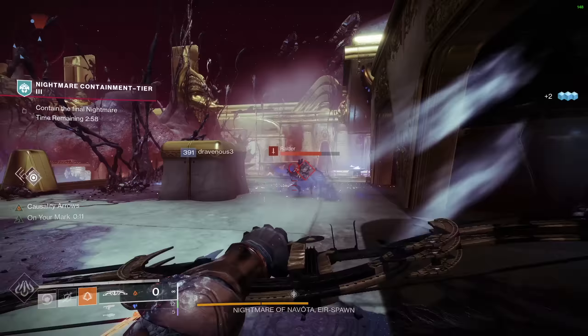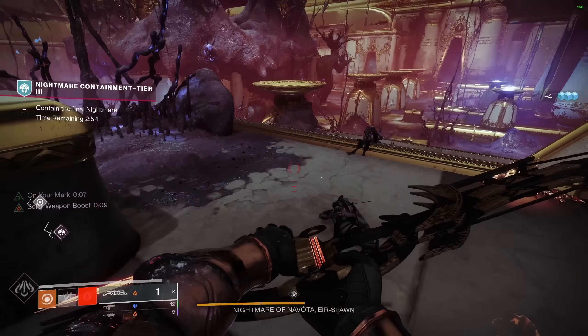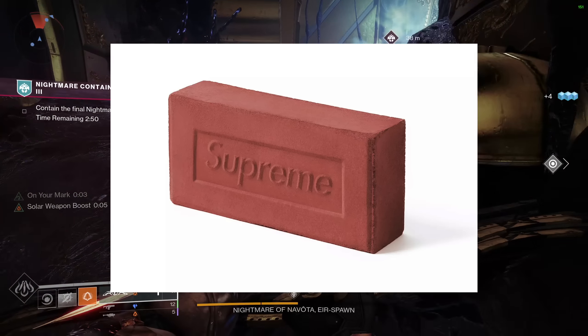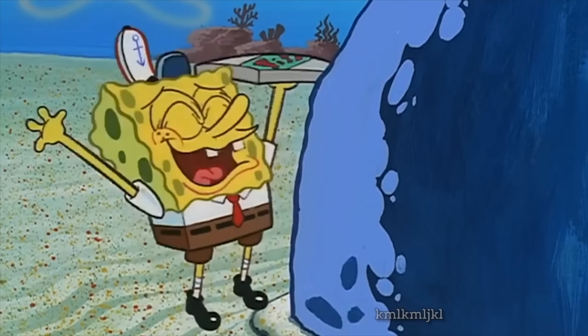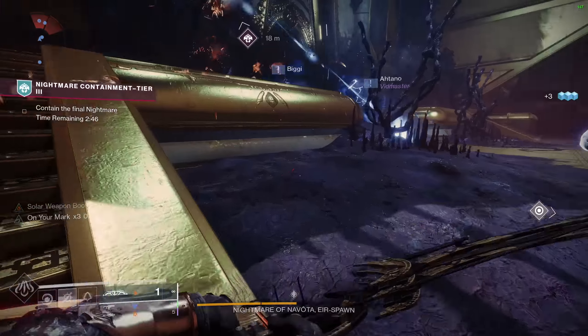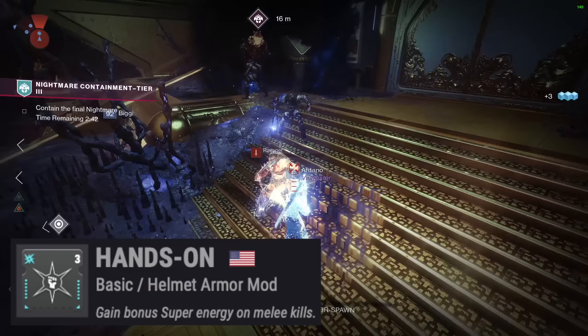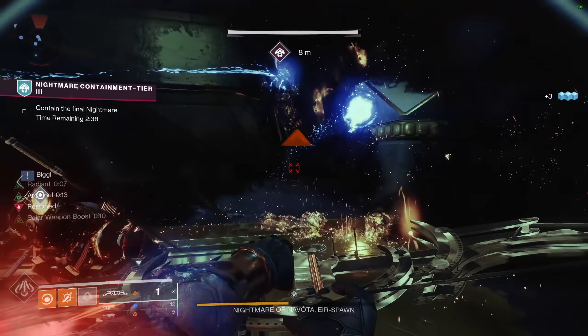Every Guardian needs clothes, and while it's important to be absolutely dripped, I do like a decent amount of functionality. For our armor, I'm going to go through my mods, then cover stats to focus at the end. On our helmet, I'm running double Hands-On, where you gain bonus super energy on melee kills. I doubled the mod because we get a higher average amount of super energy on each kill. You could sub in Harmonic Siphon if you want to create orbs of power on kills with Tiku's.